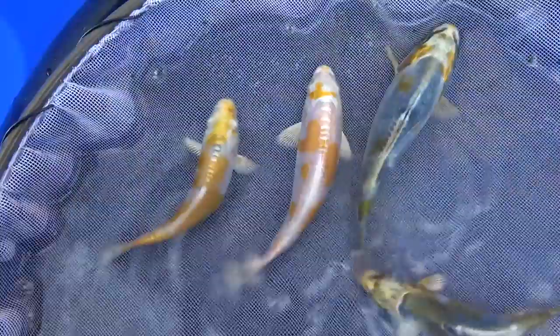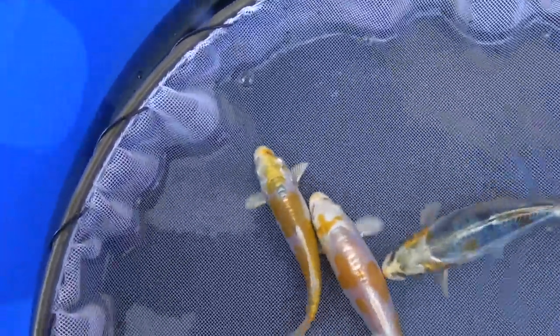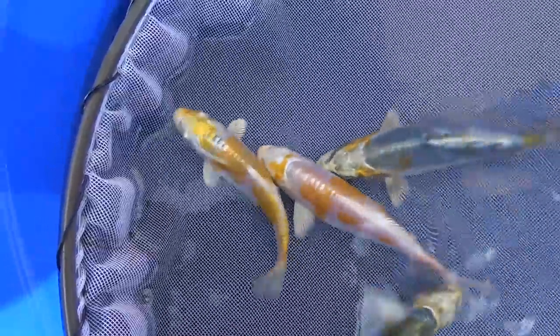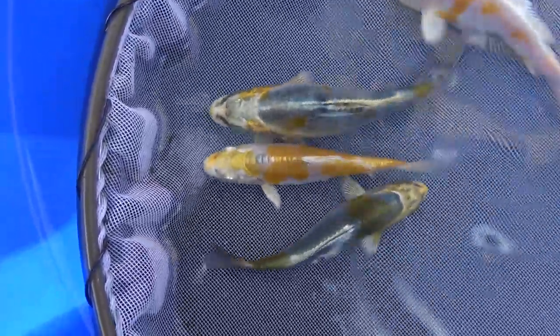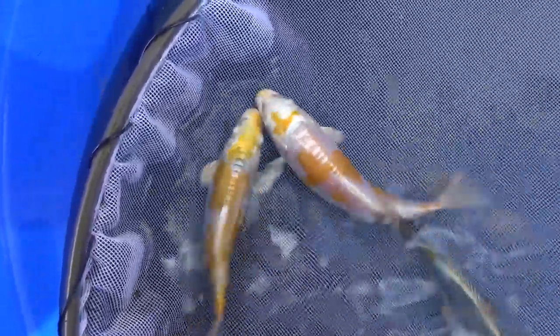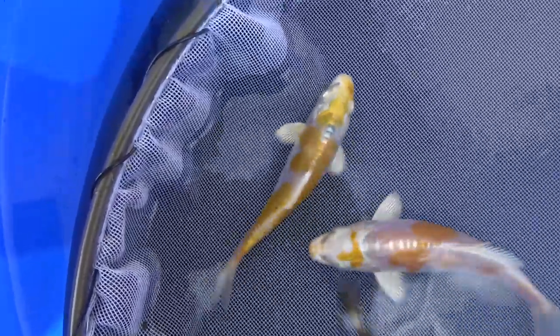So that's where we're at — I actually took one out as we were sorting through because it had a slightly deformed pectoral fin, so I think we're at 108 now. There were a couple left in there but no idea what they were like, so we're just over 100 fish left in the tank. Looking forward to growing those through the autumn and into the winter, and hopefully they'll be joined at some point by fry that have come from the third spawning, which is still growing on behind these.